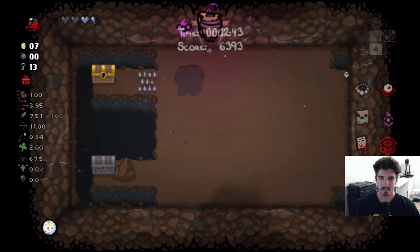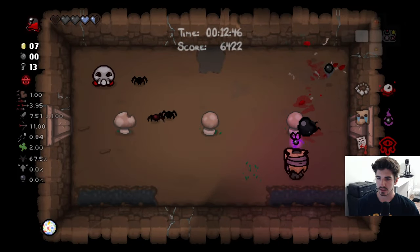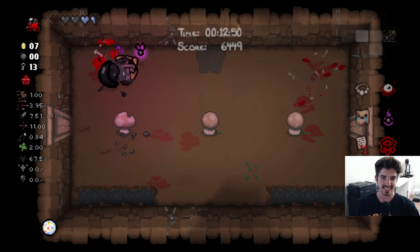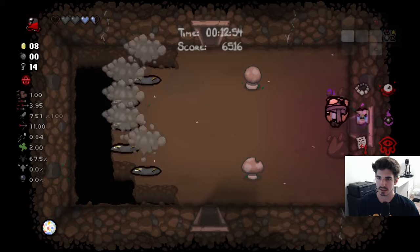We got the blood bank and portable IV. Now if we ever have too much health, we can just get rid of it. Isn't that great — what a useful ability to have.